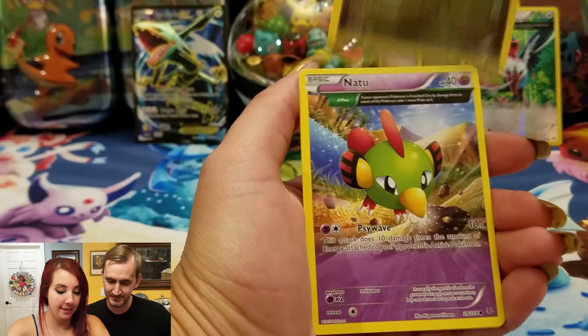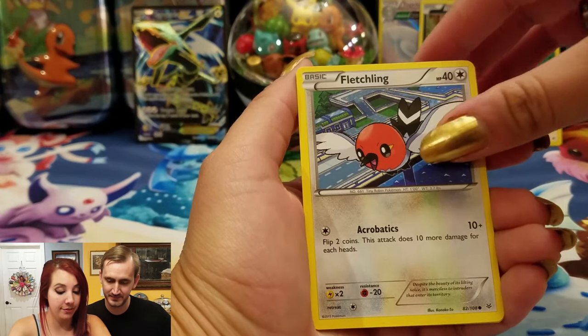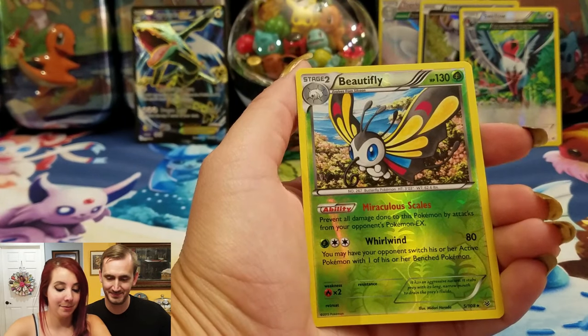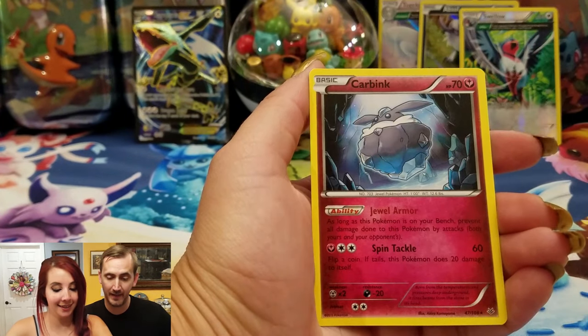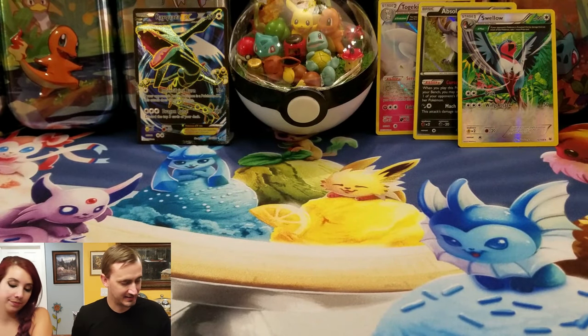Hawlucha, Trottini, Natu, Wingull, Watchog, Beautifly — ooh — and Carbink. Alright, let's see.